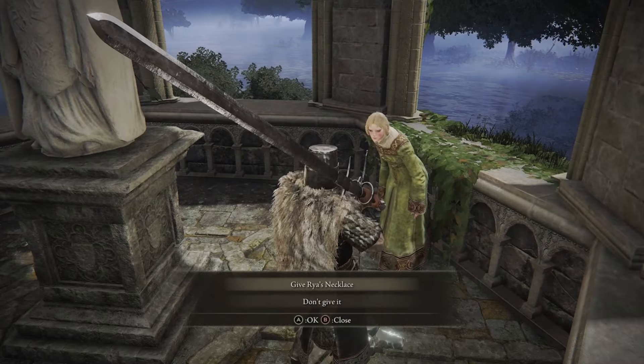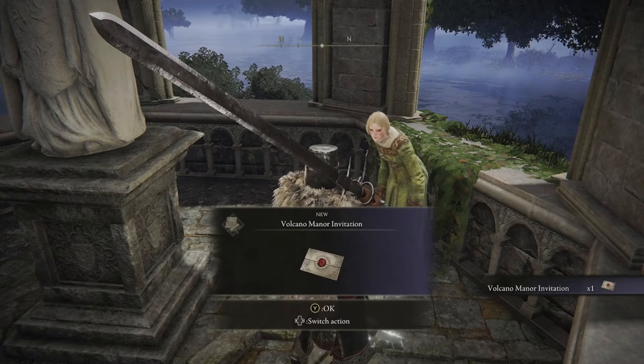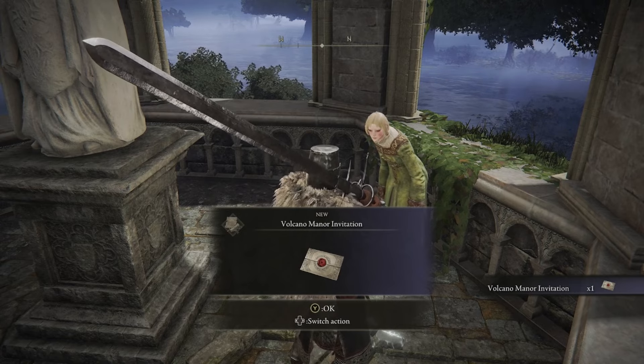After you give her the necklace, she'll explain who she is. Exhausting all of her dialogue will let you receive the Volcano Manor invitation. She'll then tell you to meet her in the plateaus near the Erdtree, and you can continue on your way.